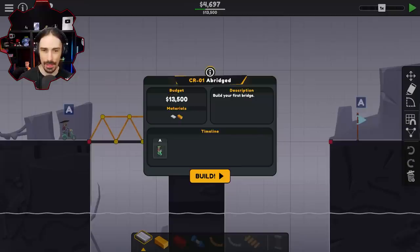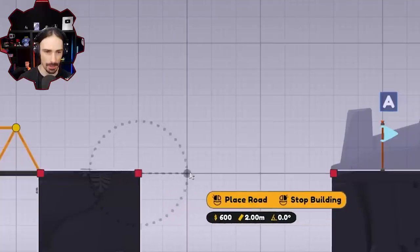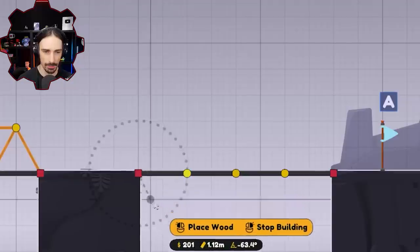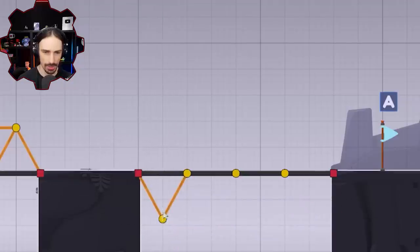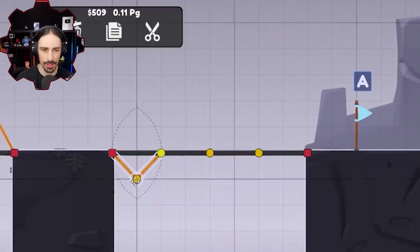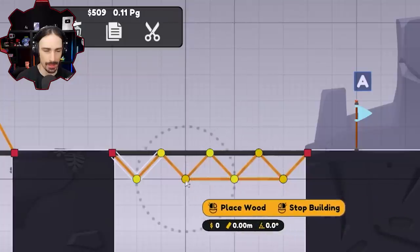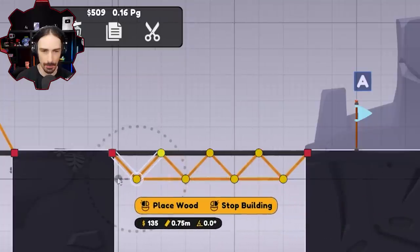I've got a $13,000 budget to build my first bridge. The first part is already built for me, so I'm on my own for the second part. Can I build an inverted bridge? What happens if I do this? Can I adjust things after I've placed them? I've got to hold shift. I kind of feel like this should be smaller for some reason. I'm just improvising — I wanted to try something a little different to learn how the game works.